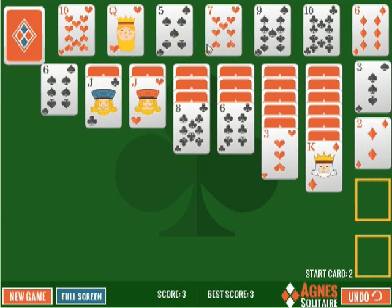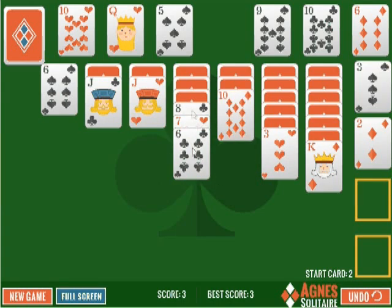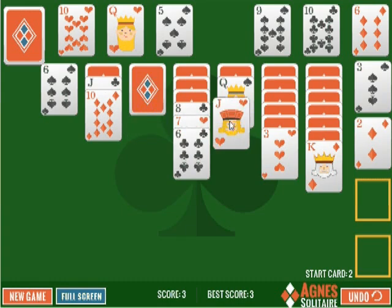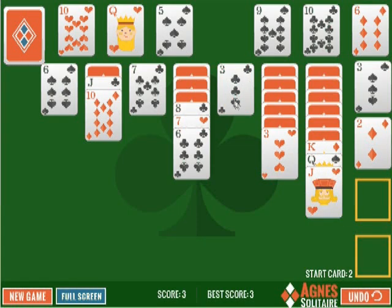Since I started off with 2, I can't place another 2 that I can see, but I can start building these columns down. I grabbed that 7 and dragged it over here. Just like in Klondike, you build alternating suits. I can drag this red 10 onto a black jack, and I could put a red jack on a black queen, and take this card over there too. And now I have a 3 — I started out with 2, so I can't use that yet.